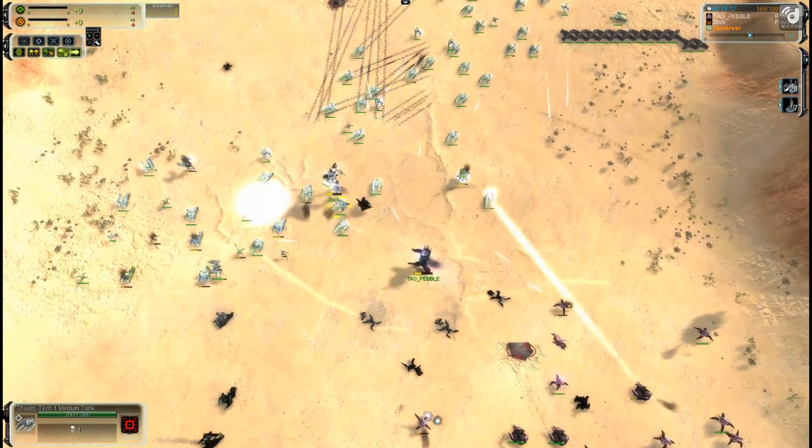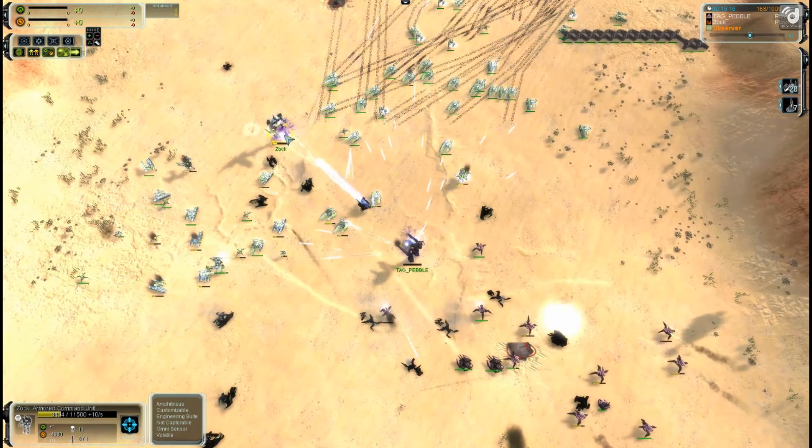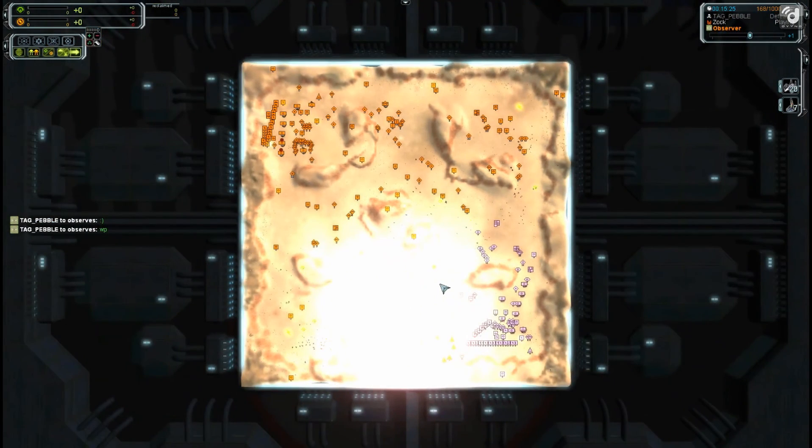Pebble pushes through and the shield loses its ability due to a power surge, putting Zock in a little bit of trouble. At 3599 health this would have been a draw, but Zock gets away with it — surviving at 700 health at the end. Maybe a little too aggressive running into some T2 PD, and Pebble almost forced a draw. But really well played from Zock overall: that early mass advantage gave him control through the entire game. Hopefully the other games in this tournament will be a little longer and more competitive.